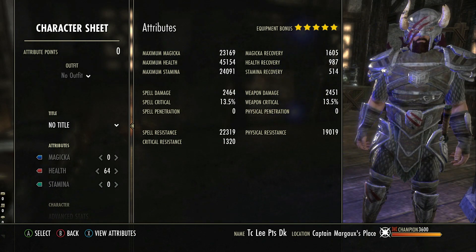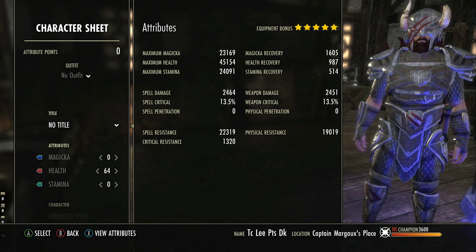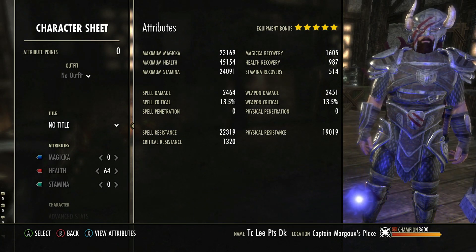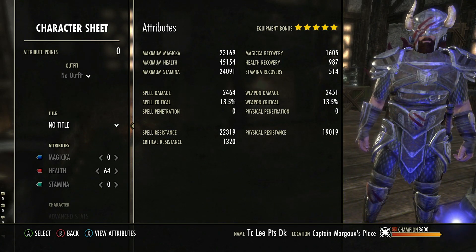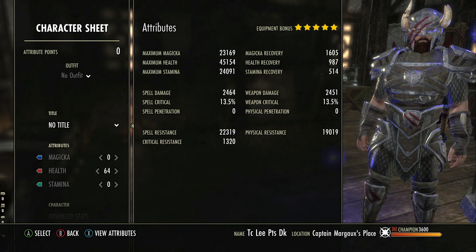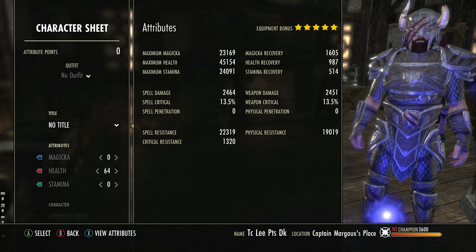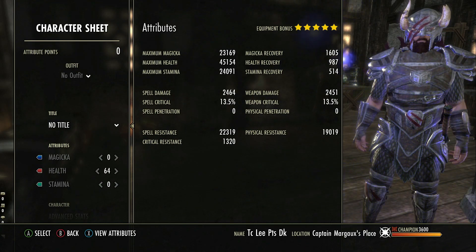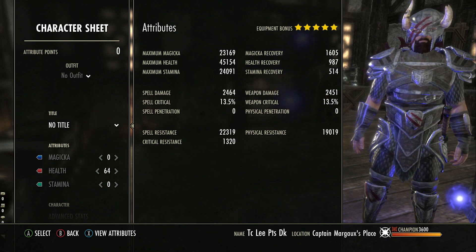It's worth noting that since the Flames of Ambition patch, all level 50 plus characters have increased base stats. We now have 16k health, 12k magicka and stamina as a base value — an increase from previous patches of 7,256 more health and 3,256 more magicka and stamina. This means tanks can have some really high max stats, which is great for both survival and sustain.